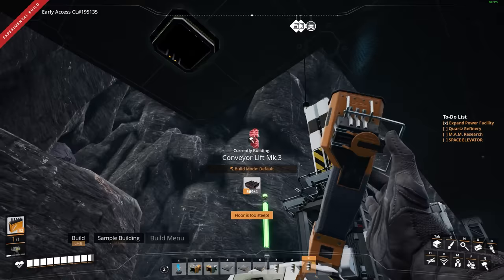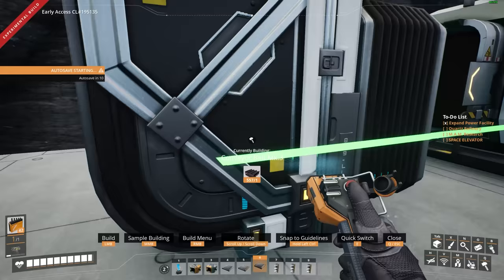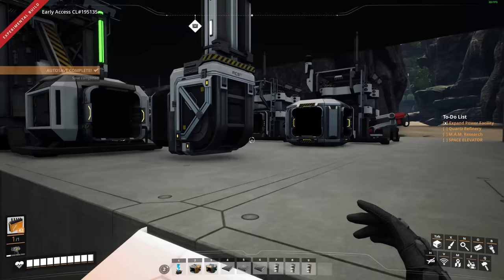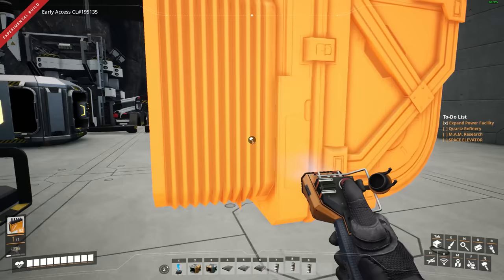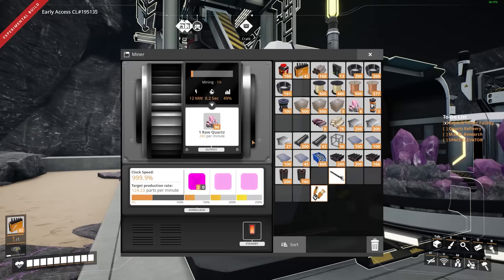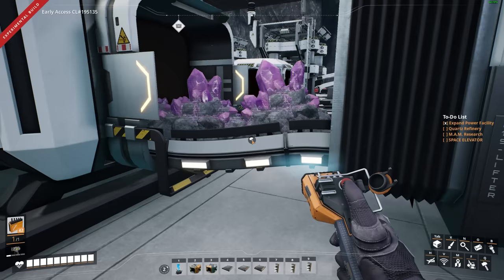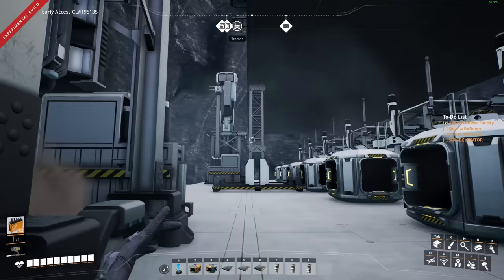Our quartz miner has power. We need the fastest thing we have — bring that down, rotate it around, add a Mark 6 belt in. It's almost perfect. I actually built that wrong — it's going to get worse because it has to come even closer. 240 per minute — this belt can hold 270. Why is it ever chugging at all? Did I build the wrong elevator? I did. There we go — yes, power. Great.